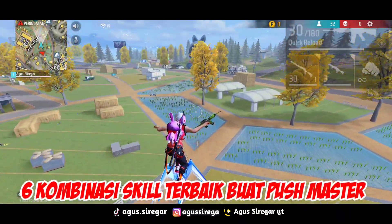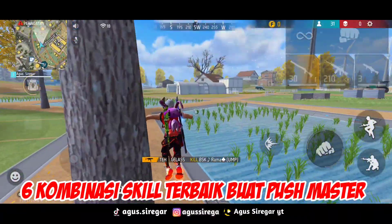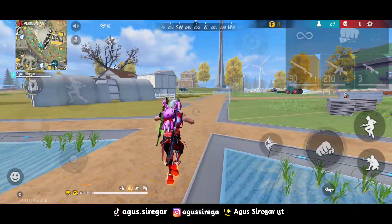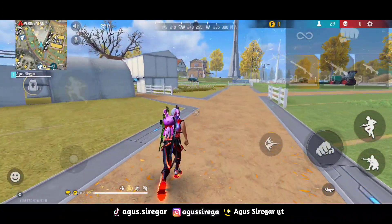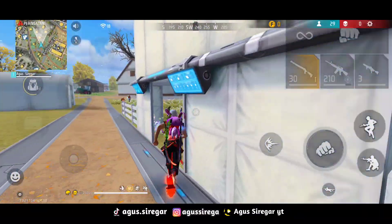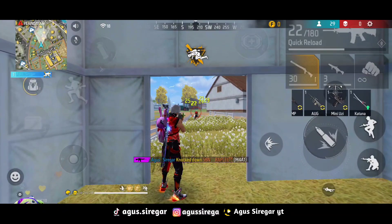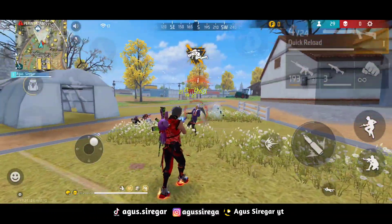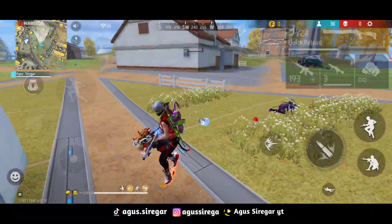Di video kali ini kita membahas 6 kombinasi skill karakter Free Fire terbaik buat push ke Master Season 32. Pastinya buat kalian semua yang pakai skill karakter ini, auto ke Master dengan cepat. Kalian bisa dapat bajunya dengan 1 hari atau bahkan gak sampai 1 hari.